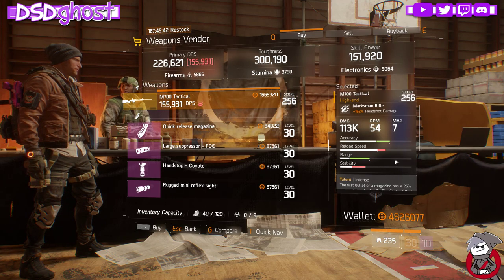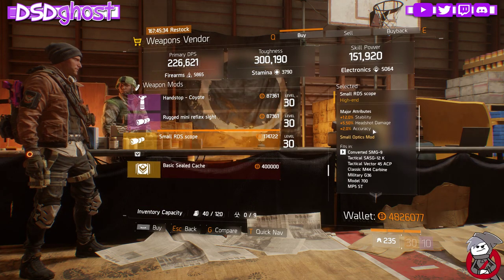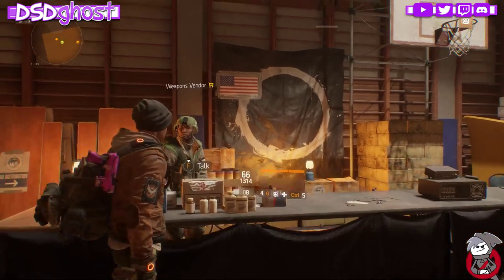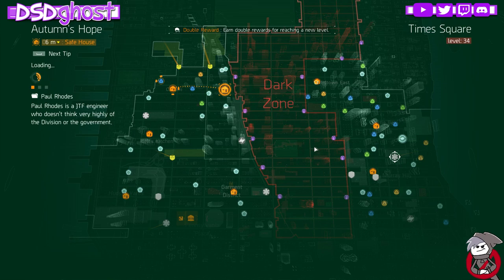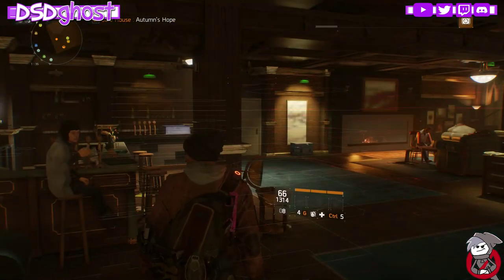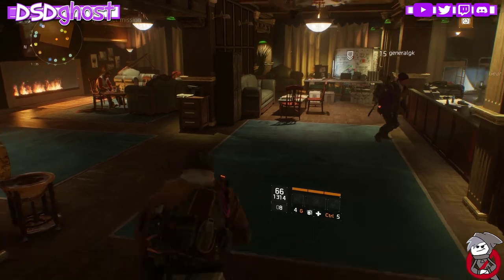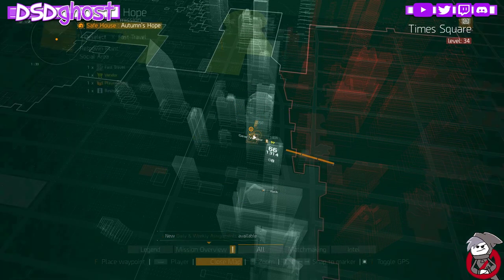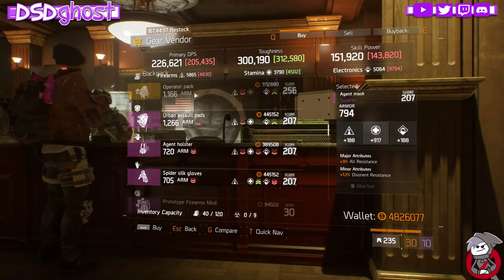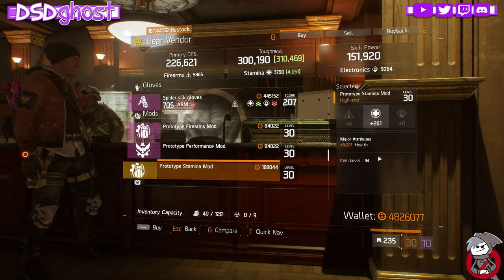Wolf's Den Weapon Vendor: M700 with Intense, Talented, and Elevated, and a Small RDS Scope with Stability, Headshot, and Accuracy. Autumn's Hope Gear Vendor: Relentless Backpack and a Stamina Mod rolled Health.